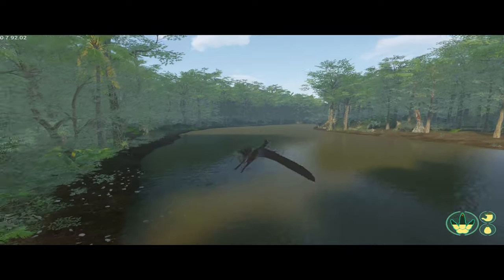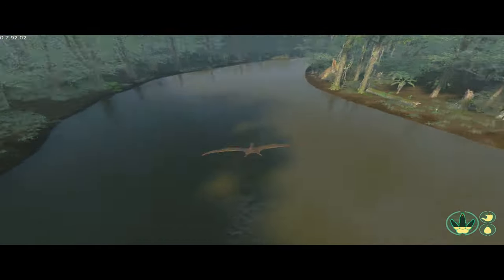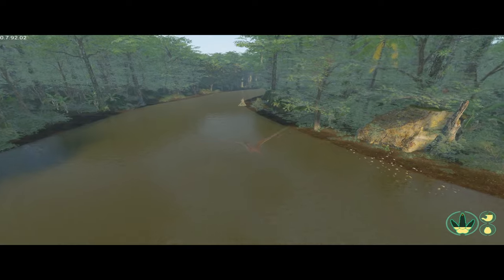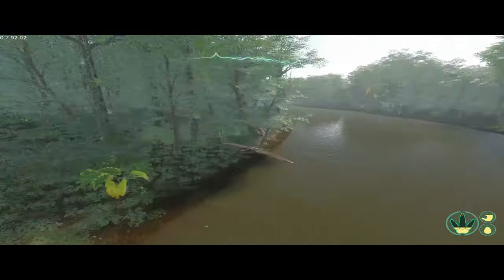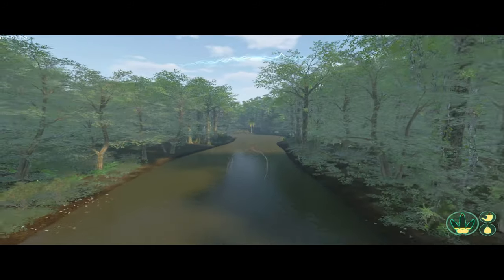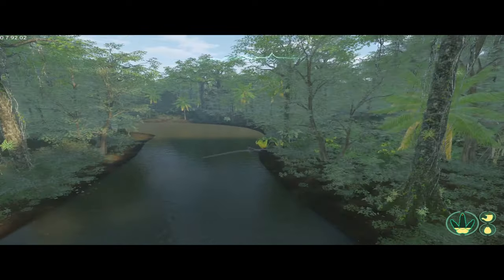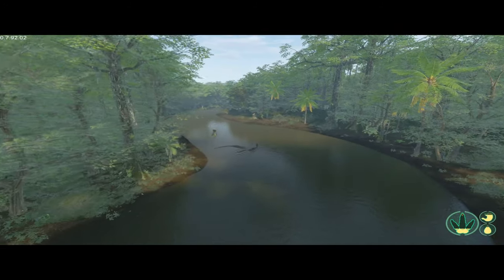The flying mechanics are quite cool. When looking for fish, fly down the river looking for bubbles. You can sniff to check for any carcasses left on the side of the river. With enough height you can land in trees to keep away from other dinosaurs, or land on rocks to avoid bigger dinosaurs. You can even land on logs.